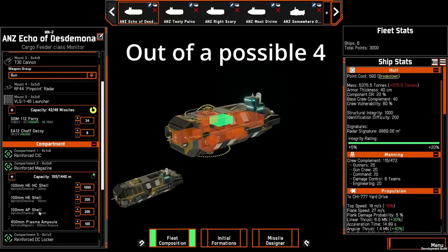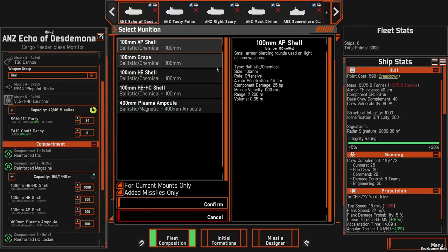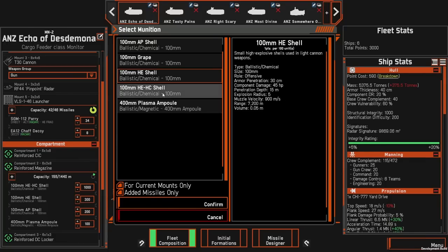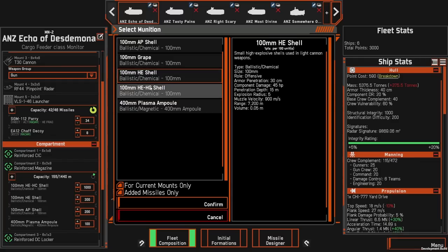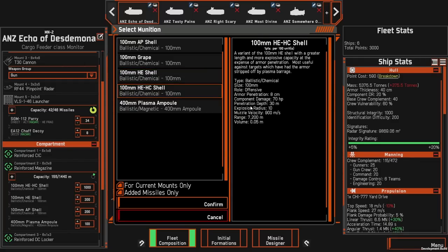The T-30 cannon comes with three different ammunition types: HE shell, HE HC, and AP. The AP shot is for armor penetration but has less component damage. The HE shell is your standard go-to shot, with 37 meters of armor penetration, 45 degrees of component hit damage, health damage, and a penetration depth of 15 meters. The HE HC is an OSP faction-locked ammo type. It has a lower armor penetration of 8 centimeters but significantly higher component damage — 70 HP damage, 30 penetration depth, and an explosion radius of 10.